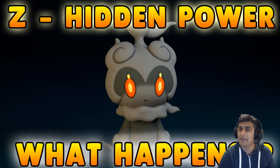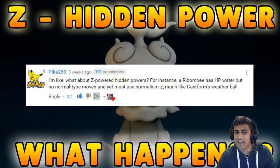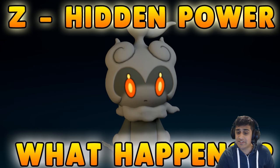How did I get Marshadow? Well, Wondertrade was kind of broken before and I got a few Marshadows through Wondertrade. I've patched it now, but before it was a little broken, so I'm going to use the hacked Marshadow — why not? Anyway, this video is brought to you by PK250 who commented asking about Z-powered Hidden Powers, for instance how Roombee has Hidden Power Water but no normal type moves. So let's get right into this video.